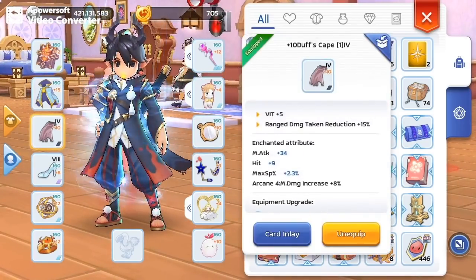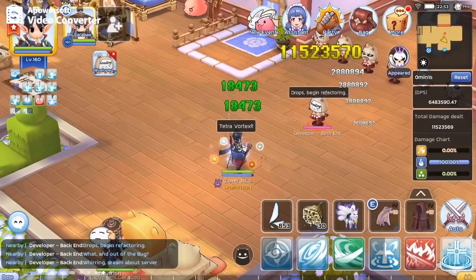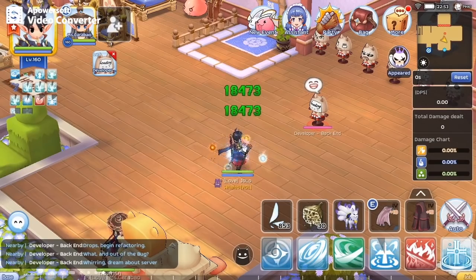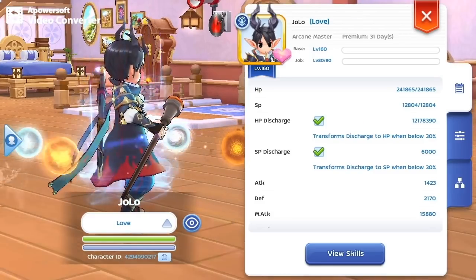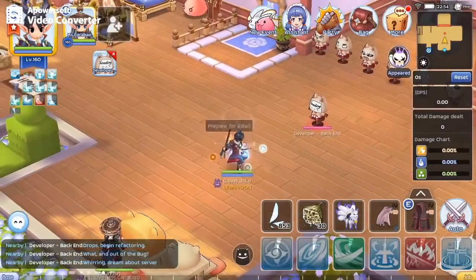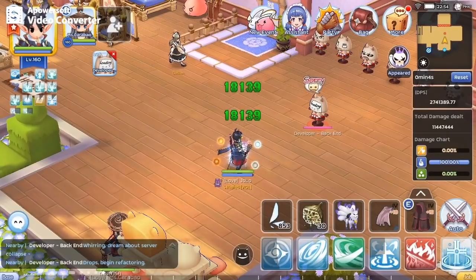First test with the arcane 4 garment — the damage is 11,523,570. Now, switching to the arcane 2 natto, magic attack increased to 15,880, and the damage is 11,447,445.